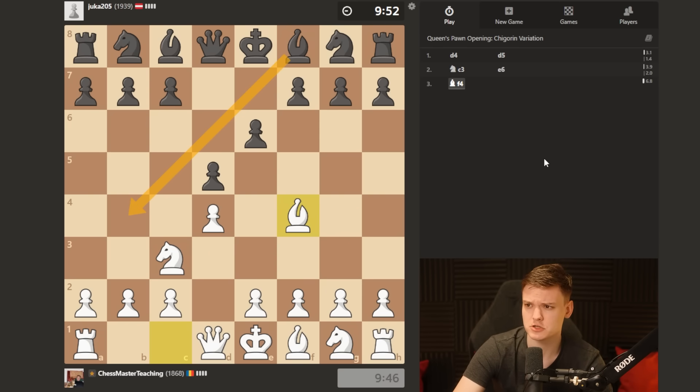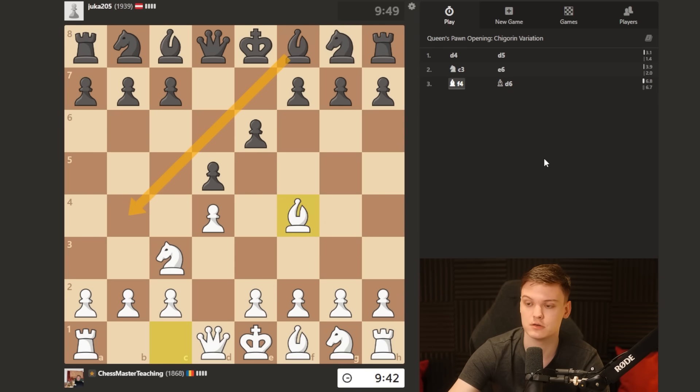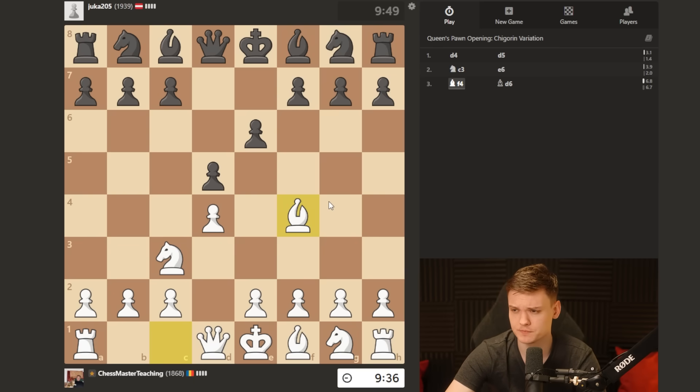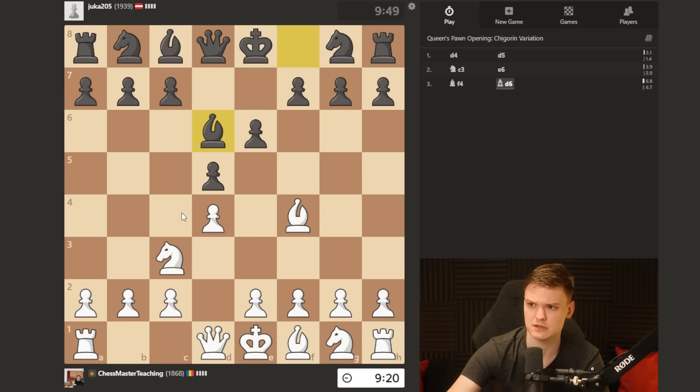I'm going to go bishop to f4 — that's the starting position of the Jobava London — and this gives him the additional move bishop to b4 to pin. That is why, in general, I recommend you to learn even on knight f6 to play e3, because having my opponent played bishop b4, there will never be an opportunity to go for knight b5. So you don't want to rely on that alone.